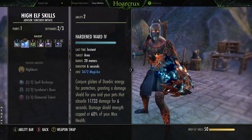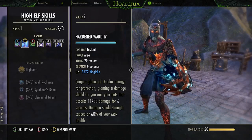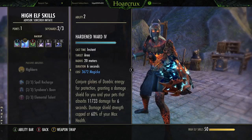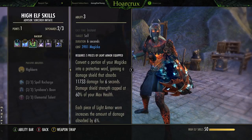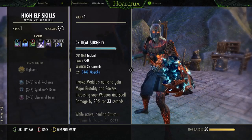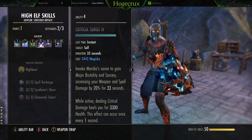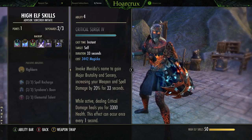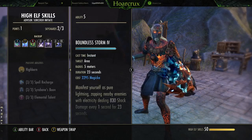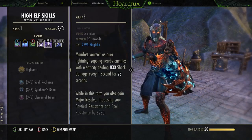Next, we're running Harden Ward. The change to the Rebate passive means it gives you a little bit of your magicka back when your Harden Ward expires, which is pretty good — pretty standard on any sorcerer. Next, we're running Dampen Magic. You don't need Harness to sustain as astronomical as it is, so just go for the extra shield damage. We're running Critical Surge — running this over Rapid Regeneration because every now and then I need to block a Meteor or a leap is going to come. Critical Surge and Boundless pair really well together.